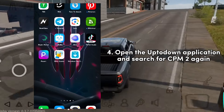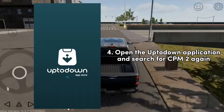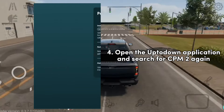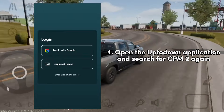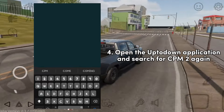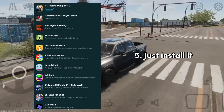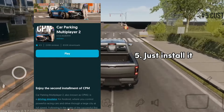Just follow every single step because sometimes there are many errors. After you open the UptoDown application, just search for CPM2 again. As you can see, CPM2 is available and you don't need any Gmail with only access to play the game.